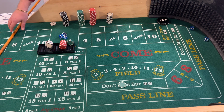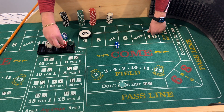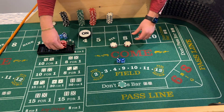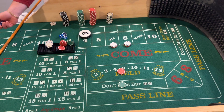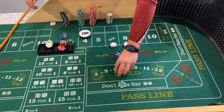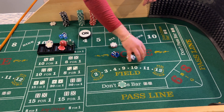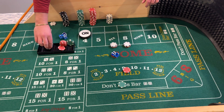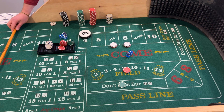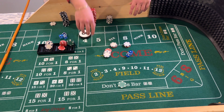Shooter number two coming out: three-one-four — point will be four. We're going to ask the dealer for $12 on the six and eight and get down in the field for $10. Eight easy eight — six-two-eight — you lose the $10 field but get paid $14 for the twelve dollar eight. Get back in the field, rack those four dollars. Six-to-five-one-six — lose the field again but get paid another $14 for the six.